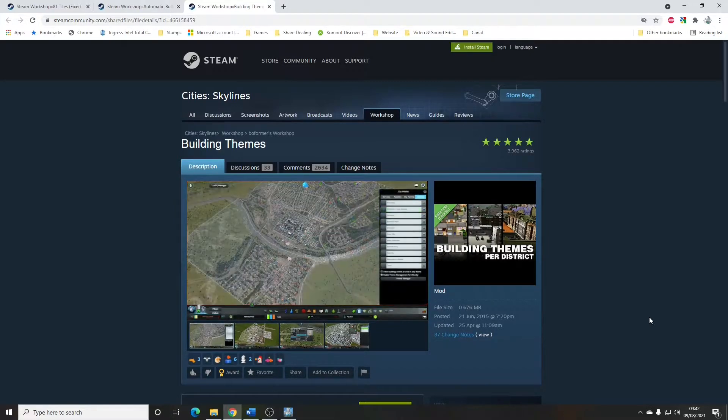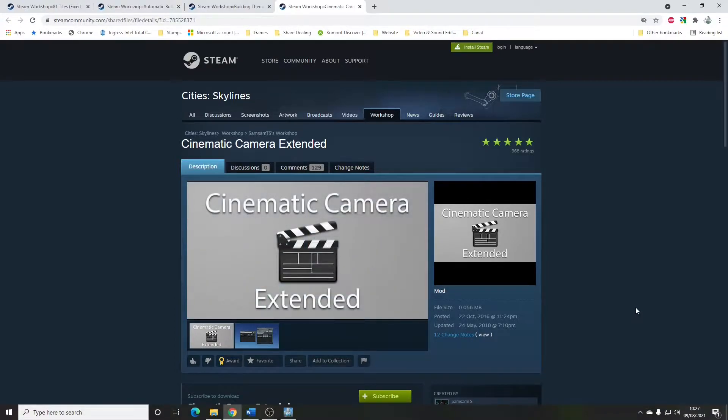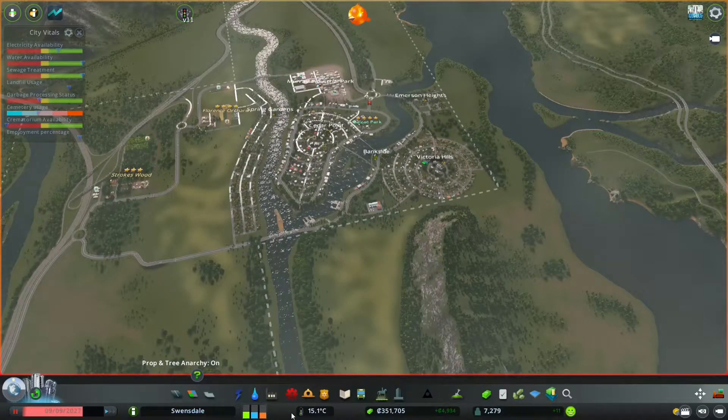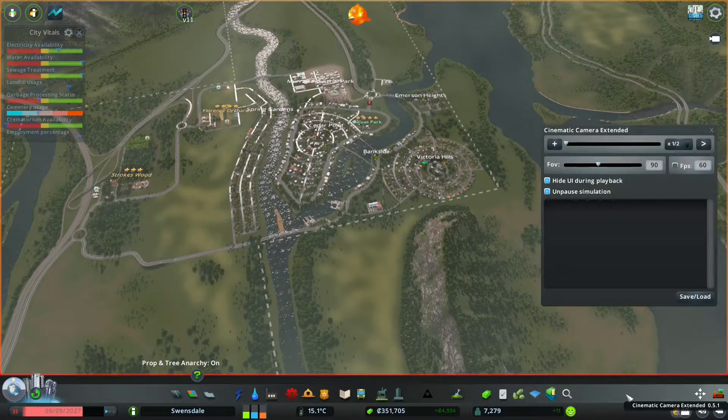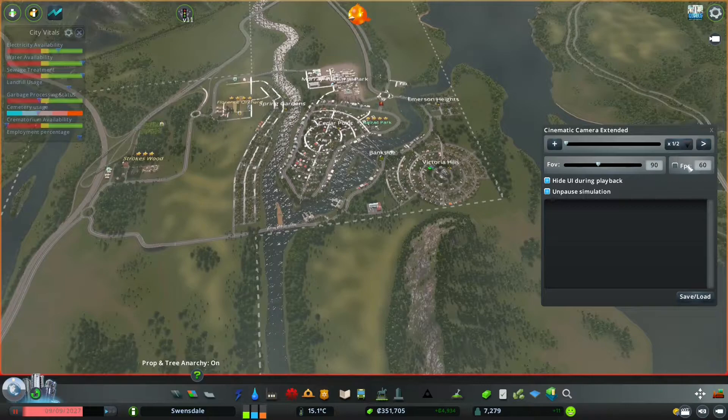Cinematic Camera Extended by SamsamTS. This is a mod that lets you create those gorgeous aerial overfly-type videos to show off your city — basically for a YouTube video. I'll do a very quick, dirty job of setting one up just to show you how it works. You figure out where you want your shot to start, set up your angle, then set a few things: number of frames per second, field of view, hide UI and unpause simulation. My sim is currently paused, but the idea is that when it starts all the traffic will flow and look a lot better.